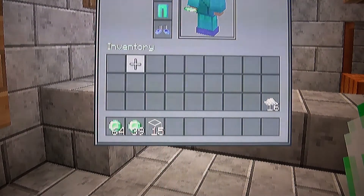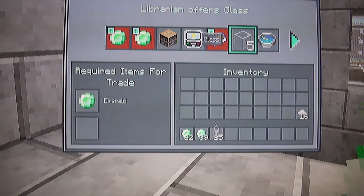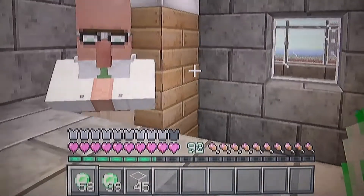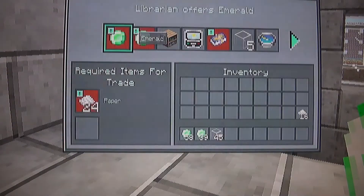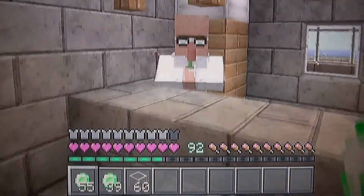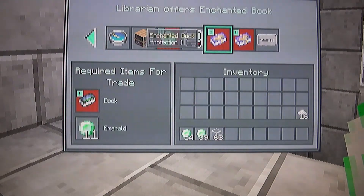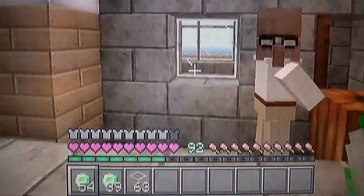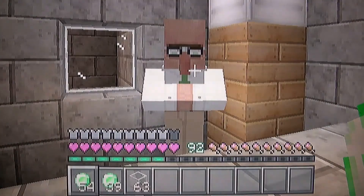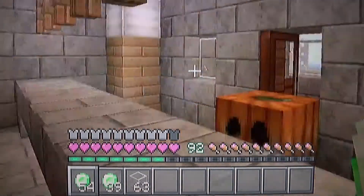And yeah, that's how you do it — this is how you get easy emeralds and infinite glass in Minecraft. Look, I'm buying all this glass. Pretty nice stuff. Glass is important because you'll always need it somewhere. He also has a double glass trade so that's pretty cool too. Thank you so much for watching.